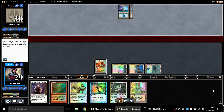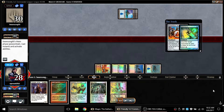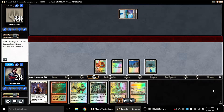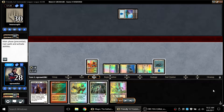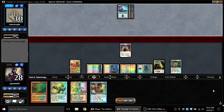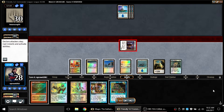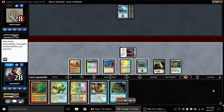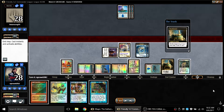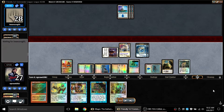On his turn he goes for an Extraplanar Lens, which I counter. He plays a Coral Atoll, not realizing you have to pick up an untapped land — so he basically just lost his land. My turn I play Palace Jailer, correctly realizing that the chances of him having an actual creature are pretty slim, and I've got a Lightning Bolt if he has a Snapcaster to try to take the monarch back. Now I'm drawing two cards per turn.